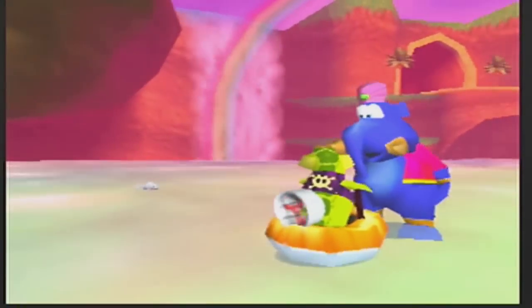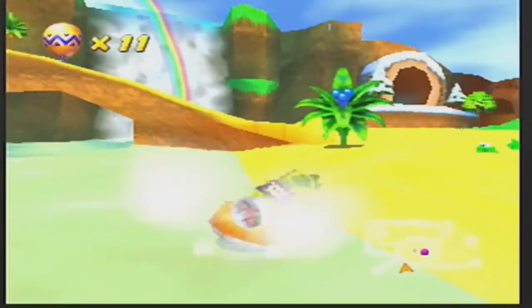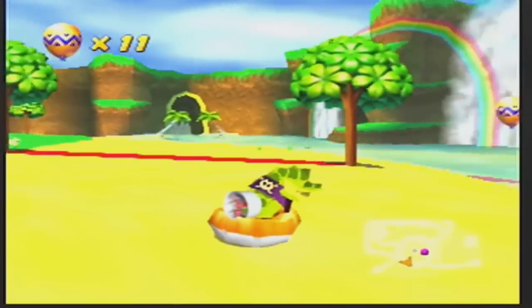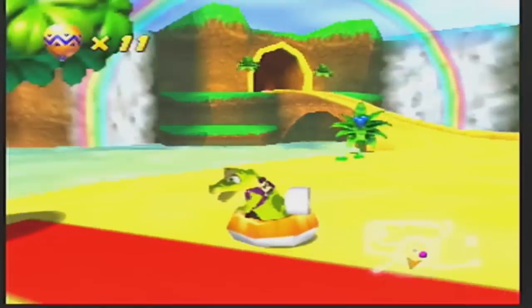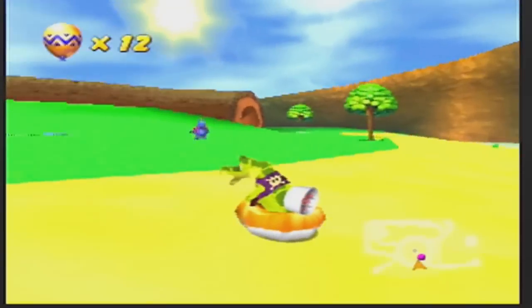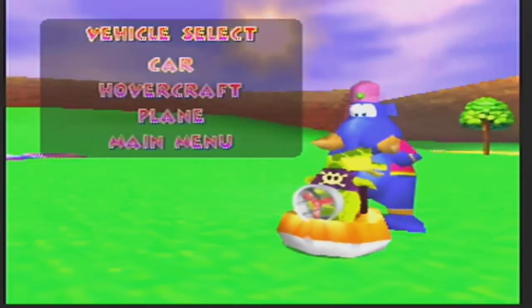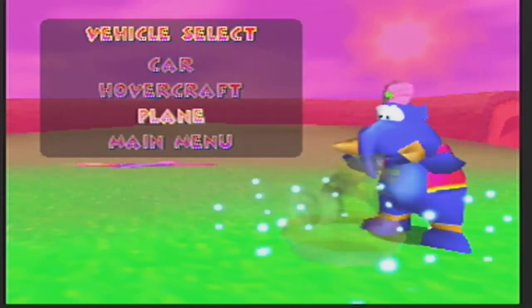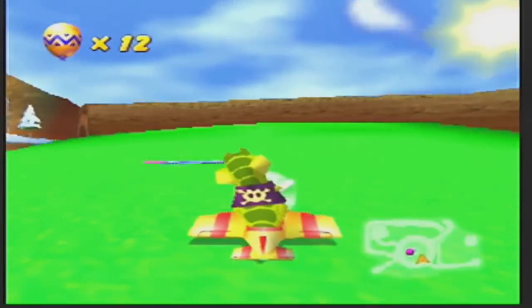Since we beat Taj again, we're going to go ahead and get another gold balloon. The balloon will get on our level so we can actually grab it. Crunch's turning is so freaking bad, it's not even funny. I'm going to go to Taj again, change vehicles to the plane, and now we're going to move on to the second world of the game, which I believe is called...